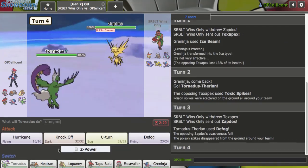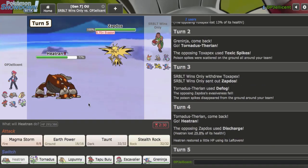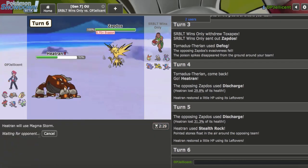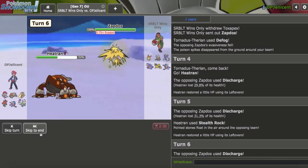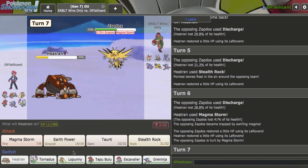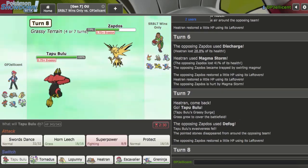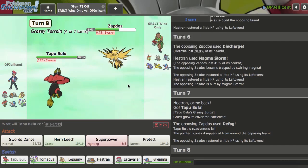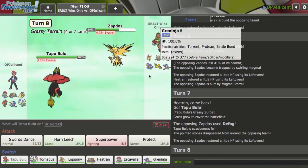Zapdos comes right back in — I can easily just go Heatran on the Discharge. Thankfully no paralysis, and just get up my Rocks right now. They're really willing to give me the Zapdos? And they're still willing to give me the Zapdos — yeah, that's actually so good. I'm probably in range right now, so I should get out of here and go Bulu on the Defog. Oh, I should have just stayed in then. I guess it doesn't really matter — I can just Swords Dance here and put on the pressure with Horn Leech after.